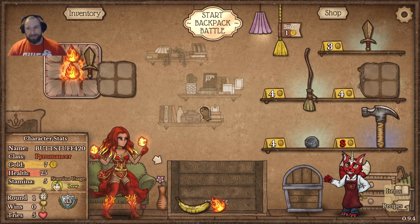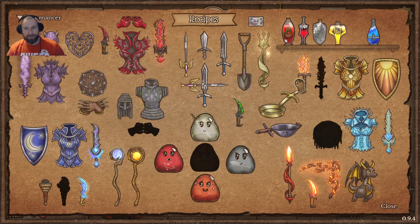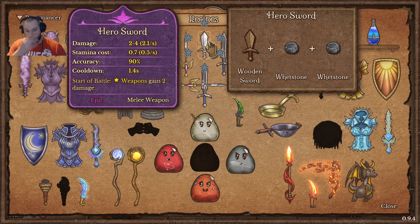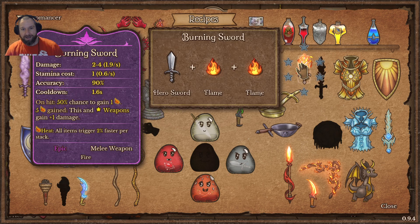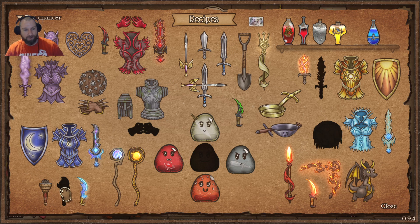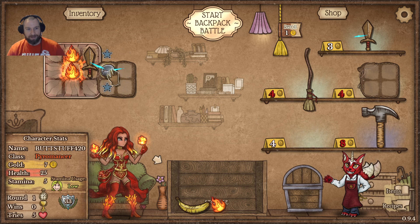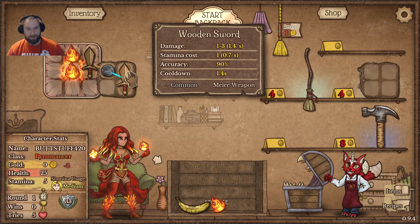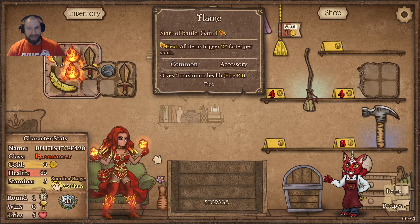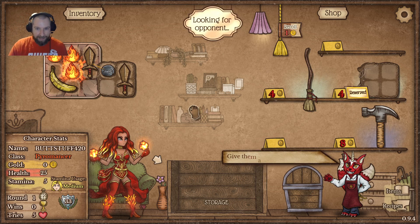Now we finally find some things to build around. We have a whetstone, which can be used to upgrade the wooden sword. It's worth noting these wooden swords have a lot of upgrades in the Pyromancer class — the burning sword is the hero sword with two flames, the torch is the wooden sword and a lump of coal, and then there's the torch with another flame attached. Lots of build-around possibilities. We'll still look to build this hero sword, and with the three gold left we can get the second wooden sword.